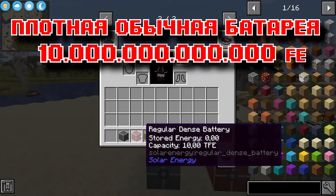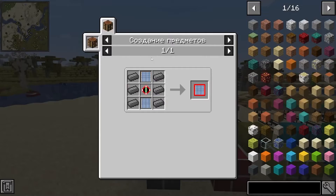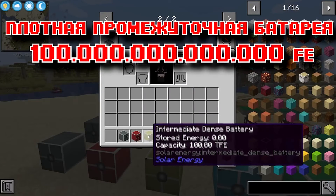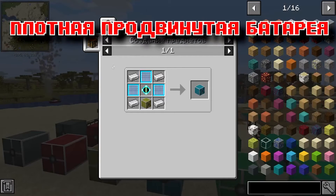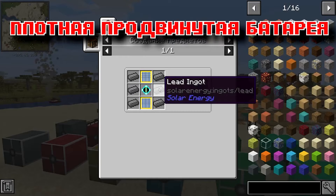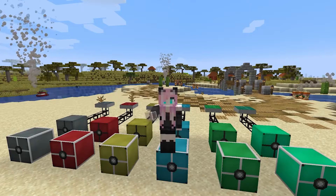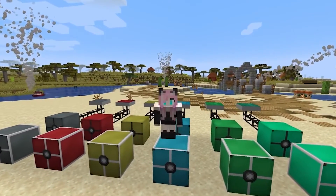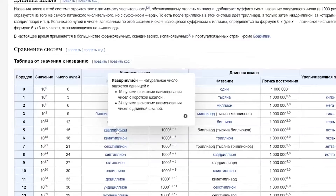A dense conventional battery accumulates 10 trillion FE and is crafted like this. Then there is a dense intermediate battery, which is already capable of accumulating 100 trillion units of Forge energy, and its craft is like this. A dense advanced battery accumulates some sky-high amounts of energy — 1 quadrillion FE. By the way, the Latin designation of a quadrillion is the letter P, so don't think I was wrong. I had to go to Wikipedia on purpose to deal with all these unrealistic numbers.